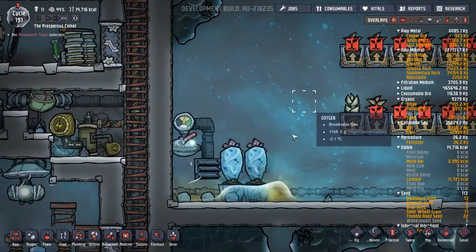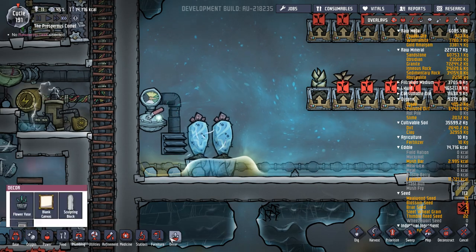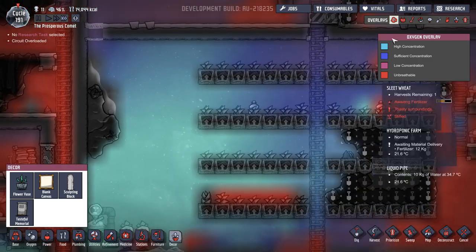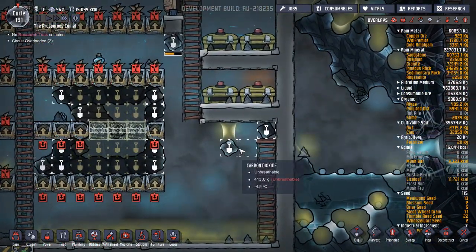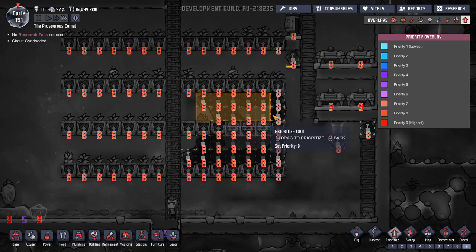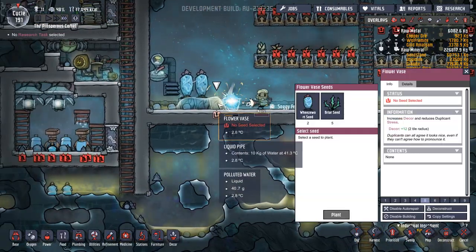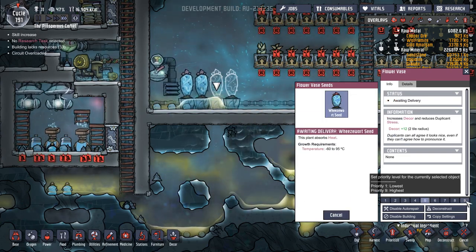We're going to put those in here where this air is coming out. Let's put it next to it. Let's have a look at the air - minus seven, minus two. The temperature's spreading out and dropping - which is good. Is that done over here? It is - okay that's all reachable. I want this just dug out - let's just get this done, otherwise it's never going to happen. Nine - get it finished. Excellent - that one's done. Wheezewort plant - let's get that on a nine. Let's get those in.